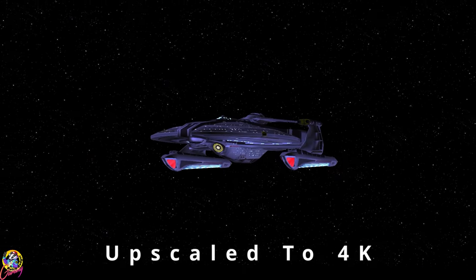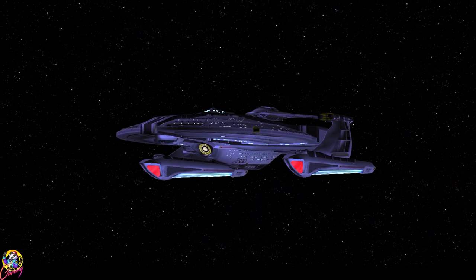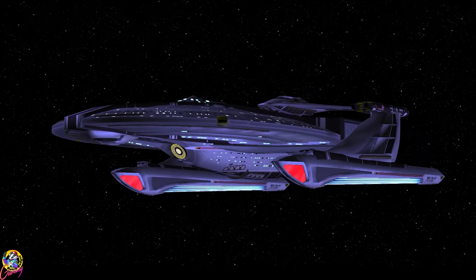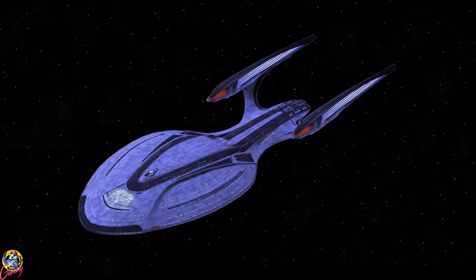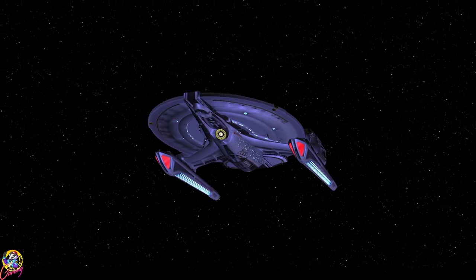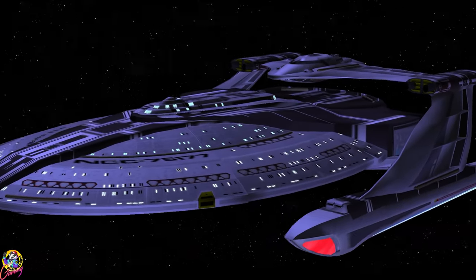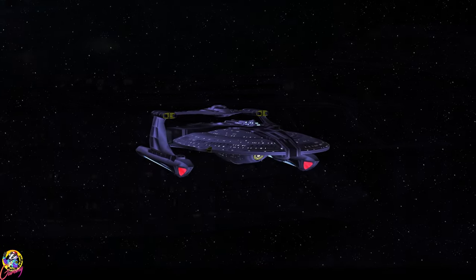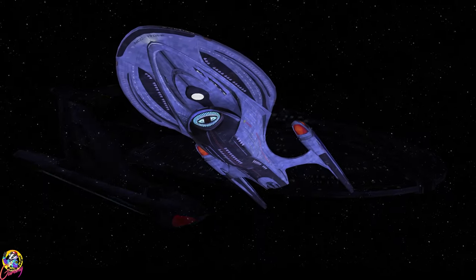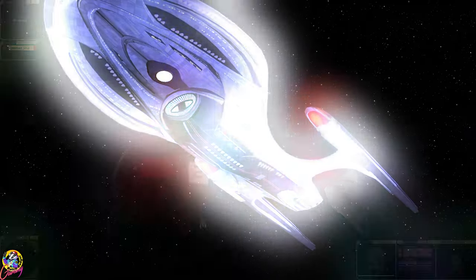Hey guys, Retro Badger here, hope you're all well. Today we are going to put the Barrier class — or as I call it, the Miranda 2.5 — against the USS Enterprise F, Odyssey class. Now the Barrier class is obviously nowhere near as big as an Odyssey class, but it does have a detachable fighter on top and can also launch an impressive amount of weaponry. Will it be able to match the Enterprise F's power? Let's find out.